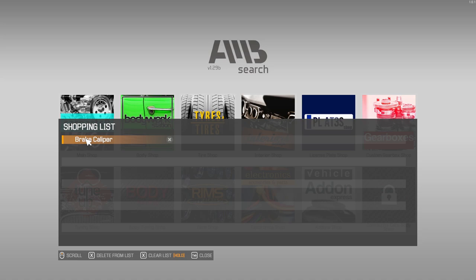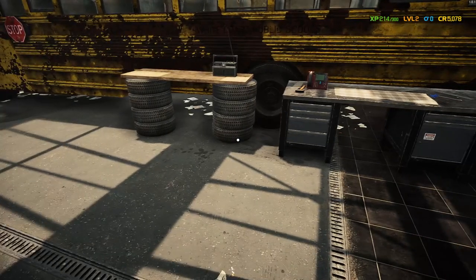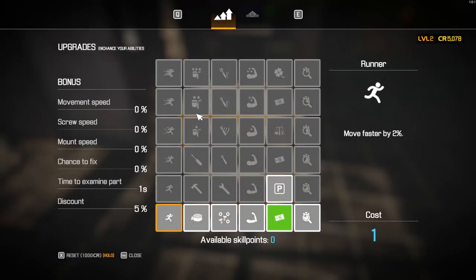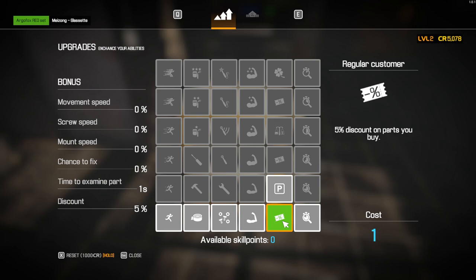The next tip is about skills and how you can upgrade your garage. Go to the toolbox and you'll see a lot of skills available. You can unlock them - I had one skill point. Starting from the bottom and going up, you just click and see the cost. Skills at the bottom cost only one point, and at the top they cost six. I believe every level you get a skill point. Here you can see what each skill buffs - I took the five percent discount on parts you buy, which I think is a good start to get your wealth going.